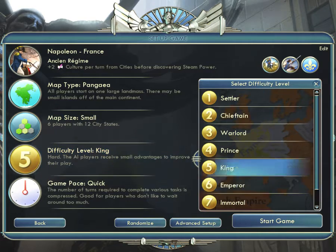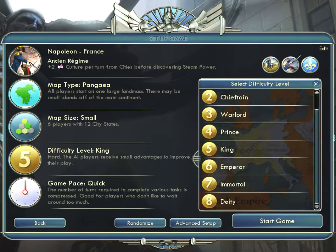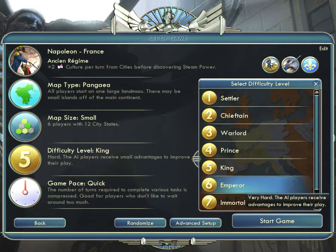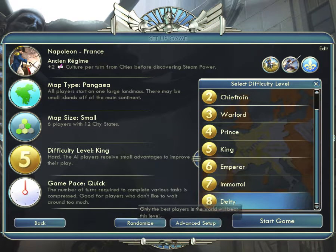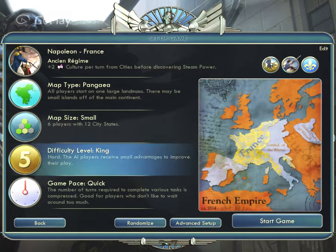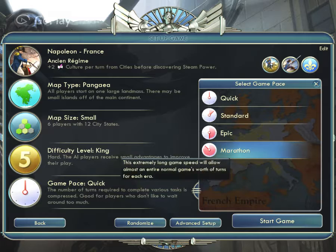For the difficulty level, there are many levels from 1 to 8. Levels 5 and 6 are medium, levels 7 and 8 are difficult — 8 is very difficult. If you are an experienced player you can play those. I am selecting level 5, the medium difficulty. For game pace, I am selecting quick.